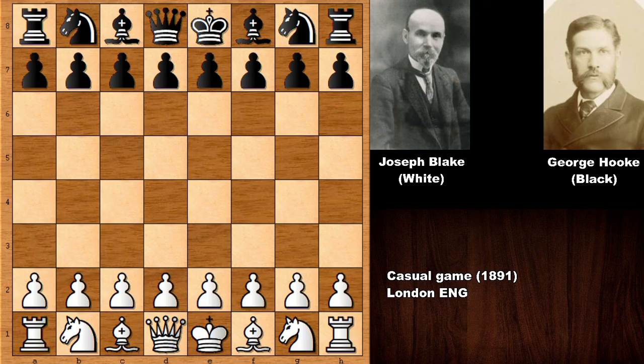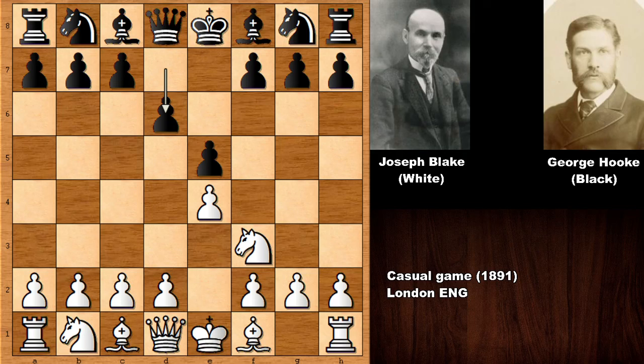And this is actually a very impressive, very nice chess miniature. So let's see what happened. Joseph Henry Blake starts the game with e4, and we have e5, and developing the pieces, and after d6 — what is this move? Well, this is the Philidor Defense.